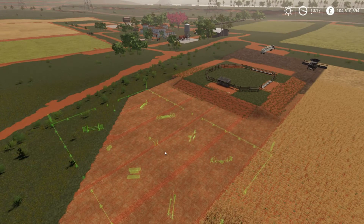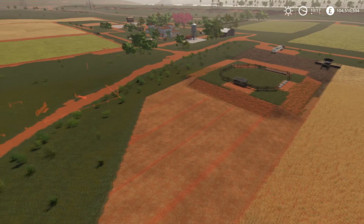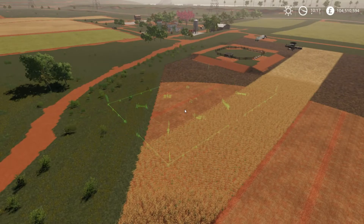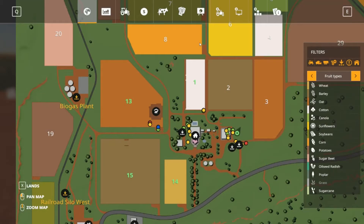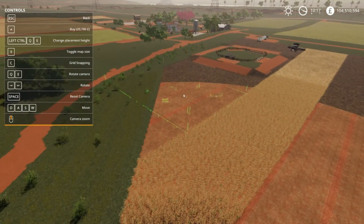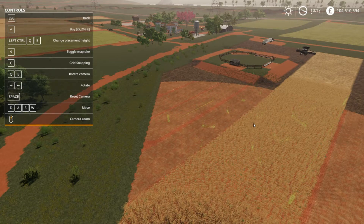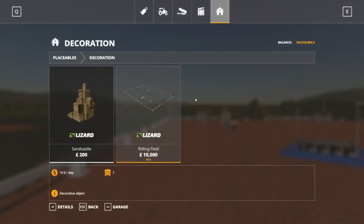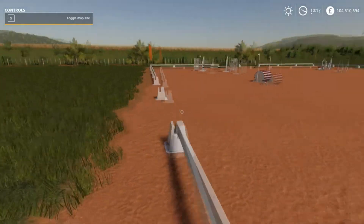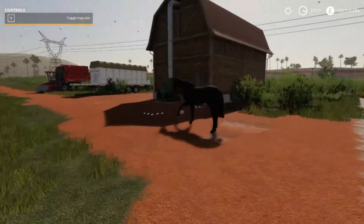You can rotate it fairly easily. If I bring up the help window for you guys and girls so you can see — it gives you all the grid snapping and everything else. You can rotate it if you need to, pull it up, and pull it down — you can sink it and raise it if needed. It needs a relatively flat bit of land to be placed on, but once you have placed it, all you need to do is grab your horse and go on the course.